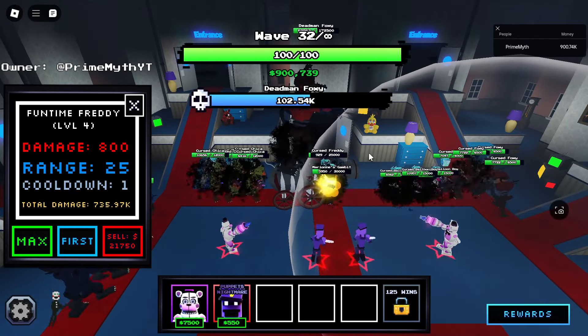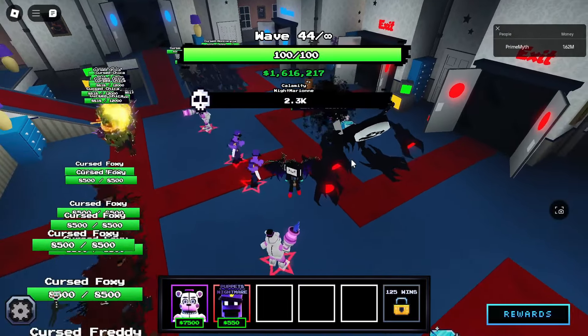Funtime Freddy did 843,000 damage — that's insane. The Night Guard did 1.13 million, so not that far away. This unit is definitely doing a lot of damage as just an epic. Wave 30 boss has 100,000 HP left — we can clear it pretty soon. It took about 5 minutes to get to wave 30 on full auto-skip. We just beaten the wave 30 boss. 1,000 coins.